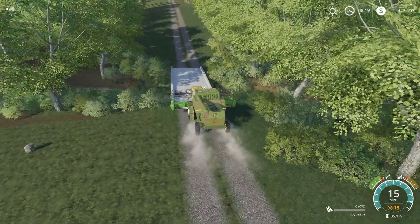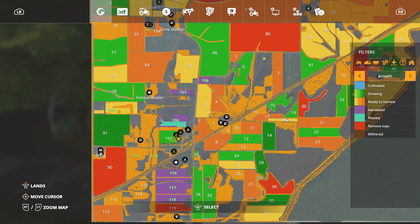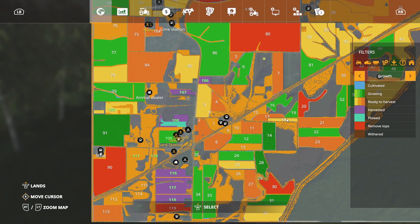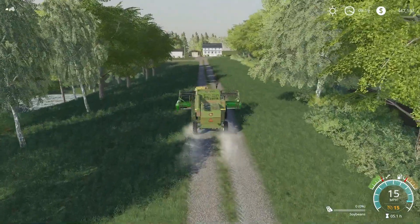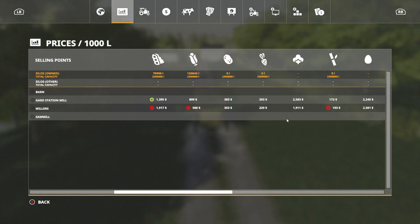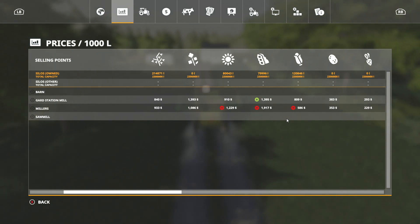We actually probably should sell some grain before we do this, because that crop is not really in desperate need of harvesting - it's still kind of yellowish, not even the dark orange color yet. Why don't we go sell some grain? The prices are good right now on the ones we want to sell - all the corn and the oat.